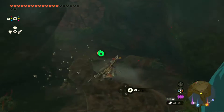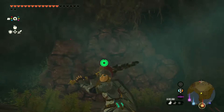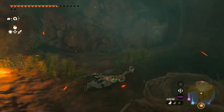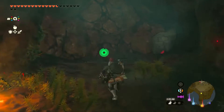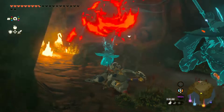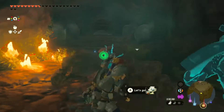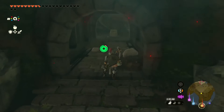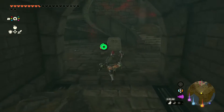We are moving back up to the surface. Let's just throw a bomb flower this time. I want these rock enemies to leave me alone — I don't have time to fight right now. Get away, stay away from me. Okay, what is this? What did we just enter?